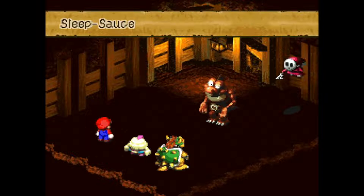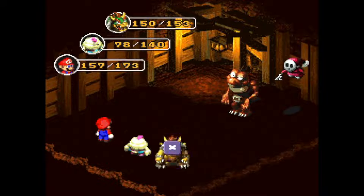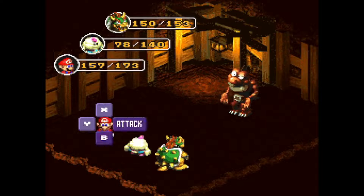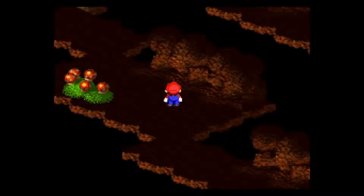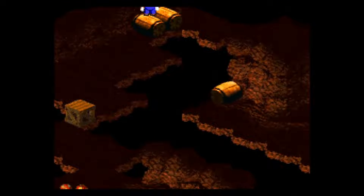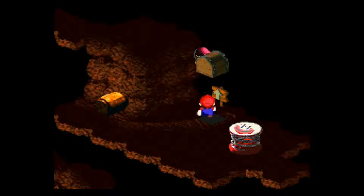We've got to get rid of these things quickly before they run off. Wow, that hit hard — freaking 282. And 68 coins as well, that's a lot. Anywho, run through all this. There's a barrel right there. There's one more Shy Away to fight, and there's a recovery mushroom right there.